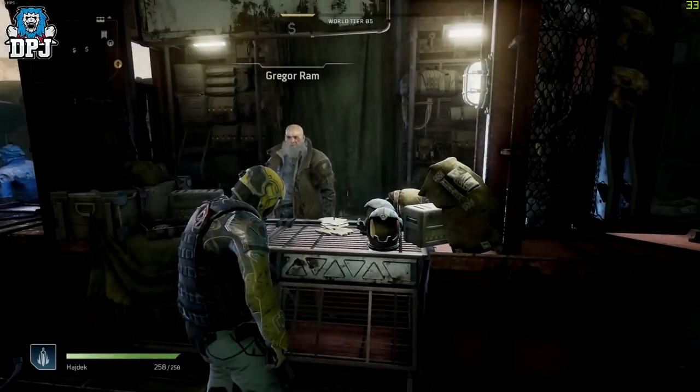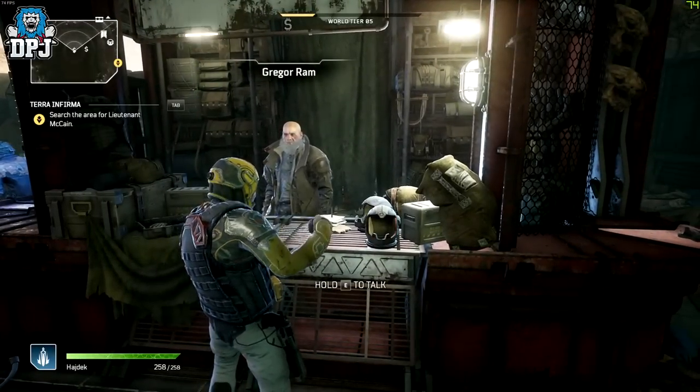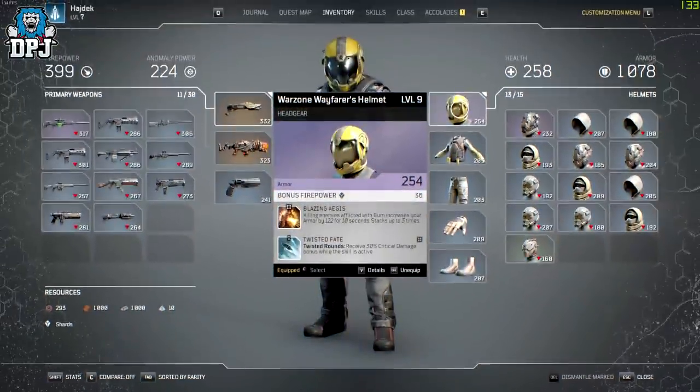These items, especially the armor pieces, have higher stat values than the rares we see within the demo. The armor pieces also have two mod slots on them, which is cool — only legendaries within this game have the same.